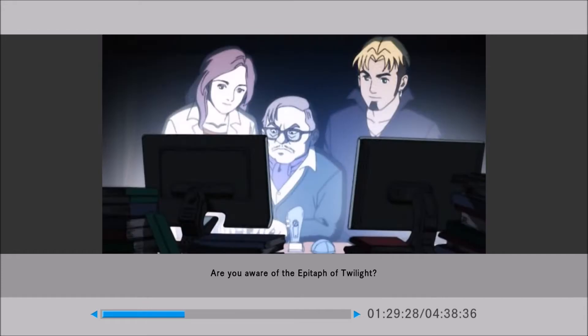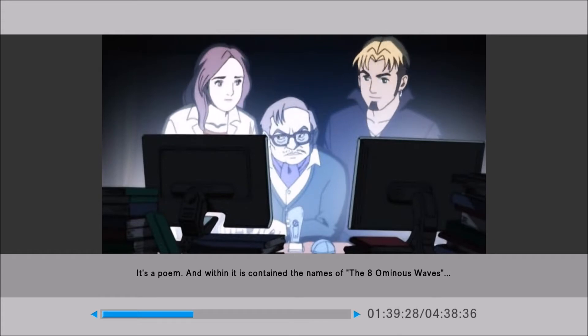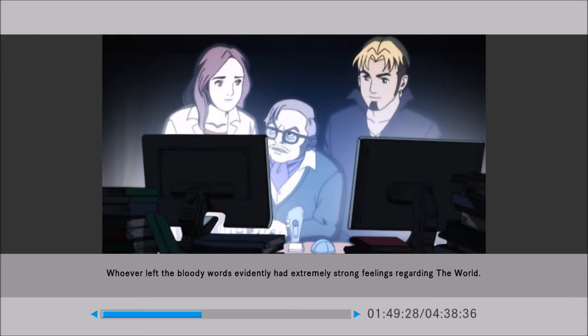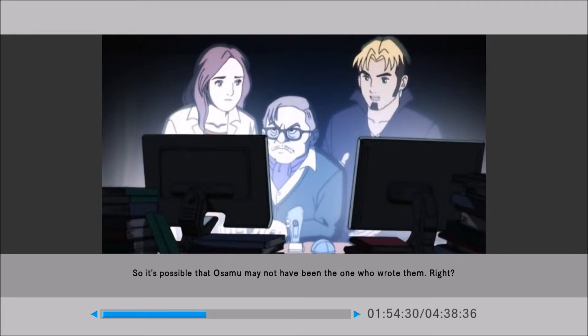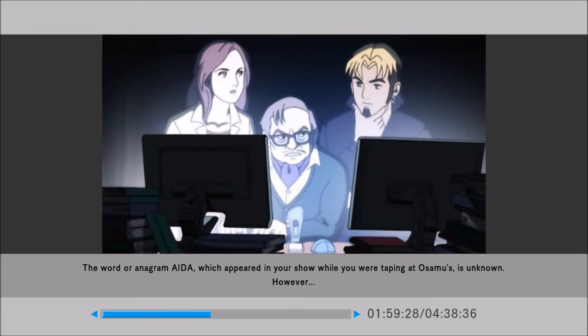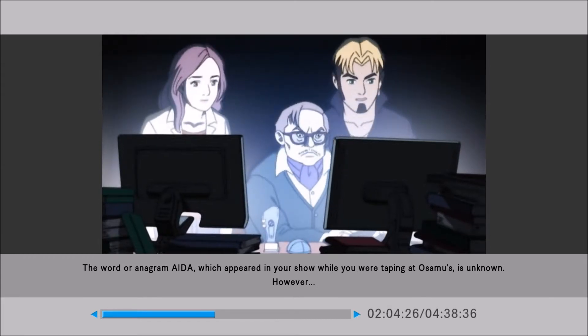Interesting. 'Are you aware of the Epitaph of Twilight?' 'The what?' 'Yes, I've heard of it! It was the novel that served as the basis for the settings of the world.' 'It's a poem, and within it is contained the names of the eight ominous waves.' Creepy. 'So you mean there really is a connection between this incident and the world?' 'Whoever left the bloody words evidently had extremely strong feelings regarding the world. It's possible that Osamu may not have been the one who wrote them.' The word or anagram 'Ida' which appeared in your show while you were taping at Osamu's is unknown.